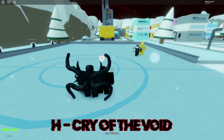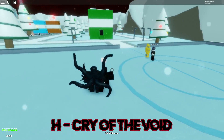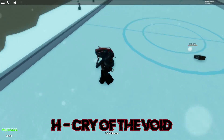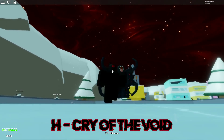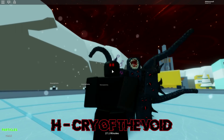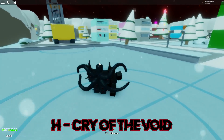The last move I'm going to be showcasing is the H move. I like the detail where your stand basically sticks their tongue out, and when you activate this mode you do insanely high damage — you literally one-shot people. And if you target multiple people at once, you can one-shot four people at once, depending on their defense and durability.